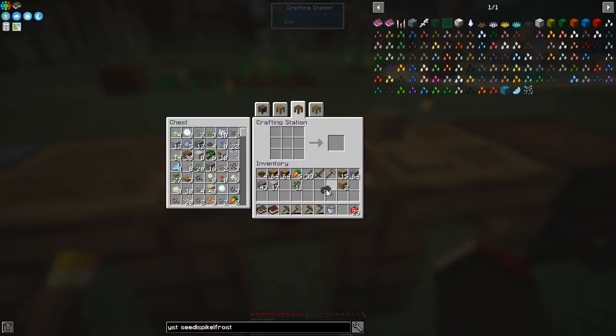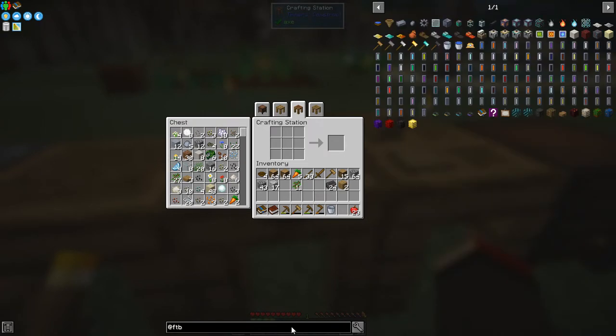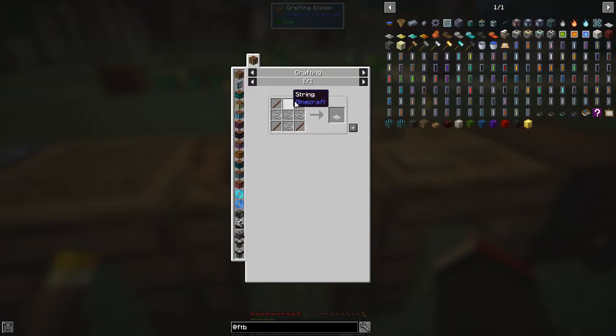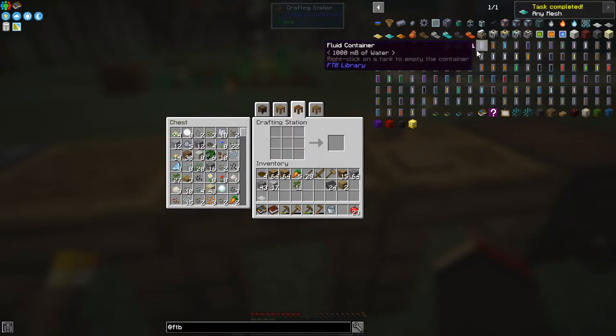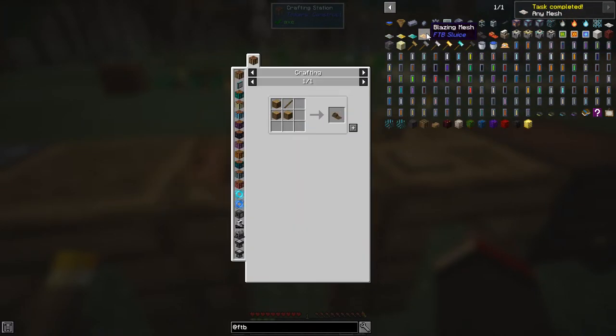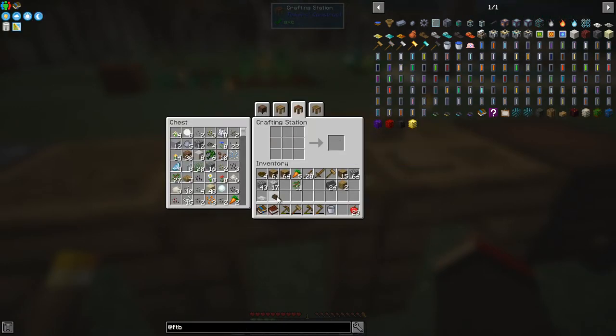Before we start, we need to make a sieve. We're not going to be able to do anything with metals until we do. Let's have a look in Feed the Beast at what we can do. We can make a cloth mesh, for example, which is four sticks and five string, and then we can put this into an oak sluice.